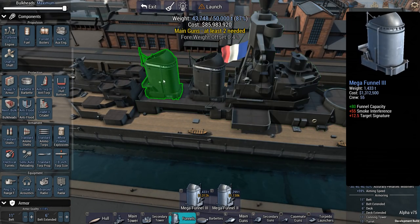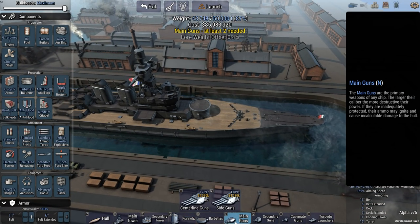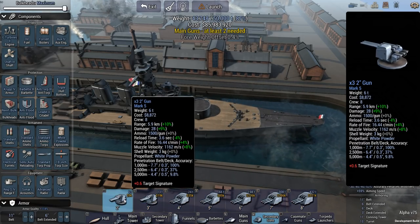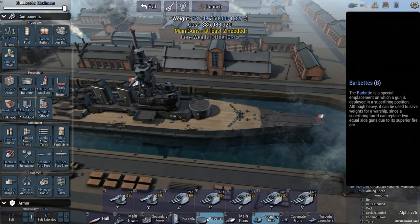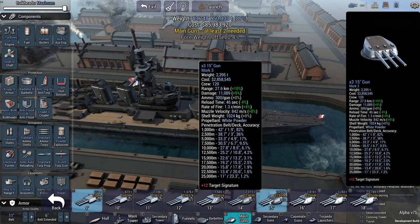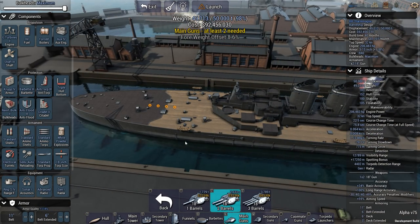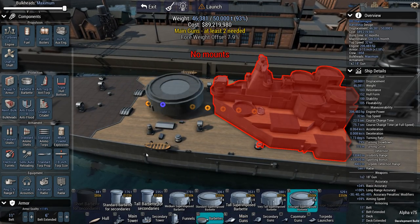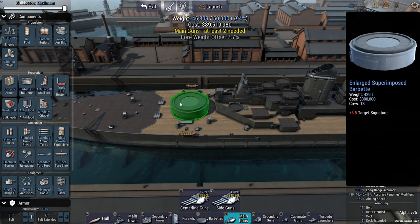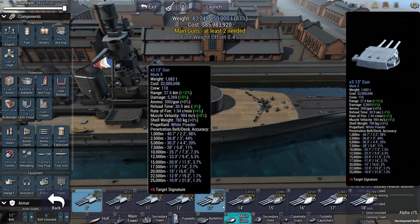Why two funnels? Why not — I like two funnels. What sort of secondary caliber? 8-inch are great. I'm considering going with a mixed bag of armaments because in previous attempts that actually served me quite well. So I'm going to go with a very unorthodox design — a couple of dual 18-inch turrets... actually, never mind. That whole 18-inch plan just went out the door because even the doubles are just too heavy for this ship.